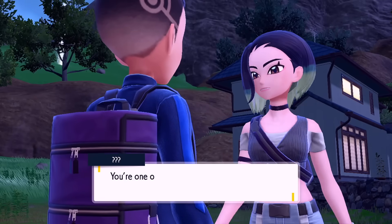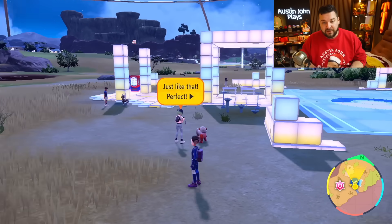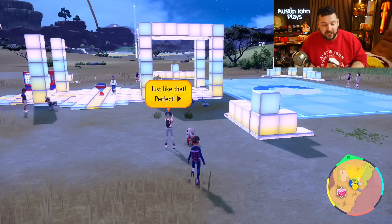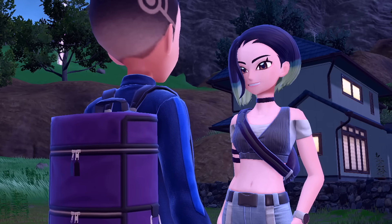There are two prerequisites in order for you to start the quest line to get these paradox Pokémon. One is you make your way down to the Terrarium, and two is you have to complete Peroin's quest line for Blood Moon Ursaluna in Kitakami. If she is not appearing for you inside of the Terrarium, it's because you did not finish this — like me in this playthrough — hence why you see me in the Indigo Disc gear going to do that.